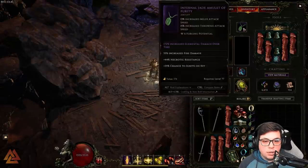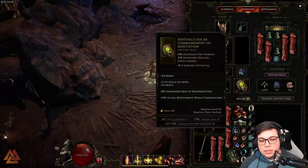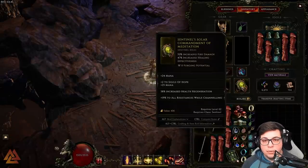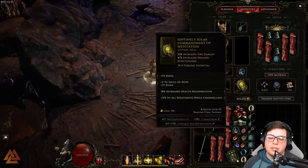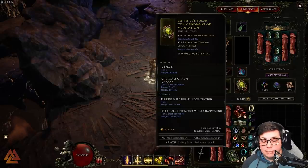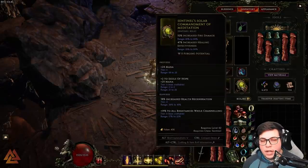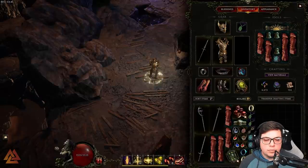Let's talk items. On our relic you can see 'plus two to Sigils of Hope,' which grants two additional specialization points into that skill. Look for these on gear — they're very powerful. You can even find plus four to certain skills. Hold Control and Alt to see the maximum tier ranges; this relic's tier five always rolls two to Sigils of Hope.